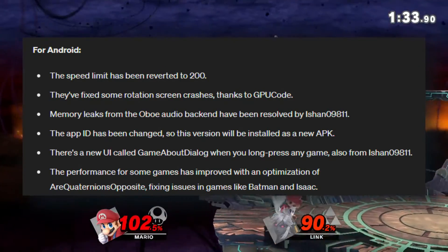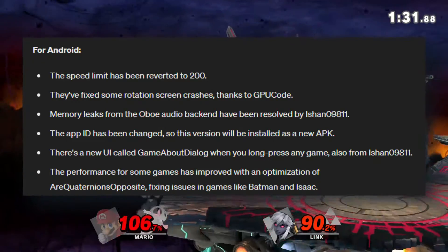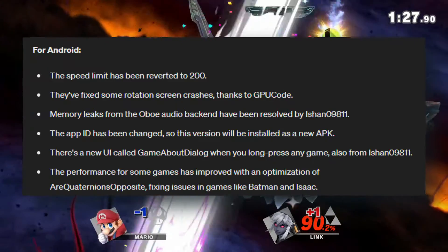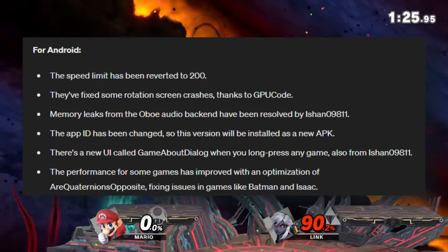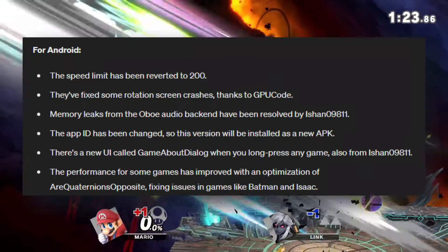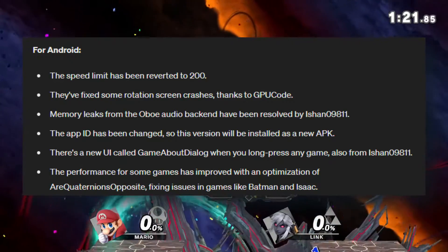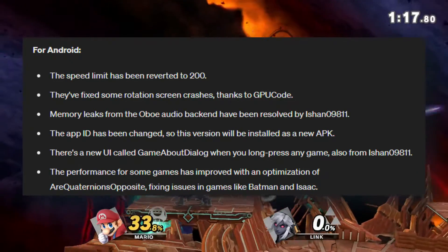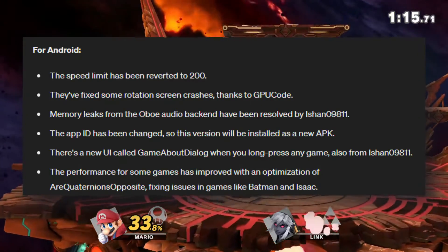The app ID has been changed, so this version will be installed as a new APK. There's a new UI called Game About Dialogue when you long press any game, also from Eshan9811. The performance for some games has improved with an optimization of R Quaternion's opposite, fixing issues in games like Batman and Isaac.